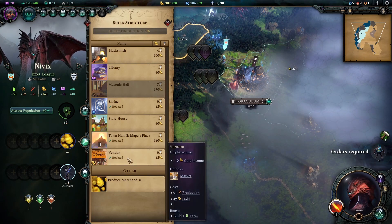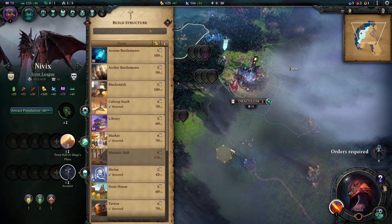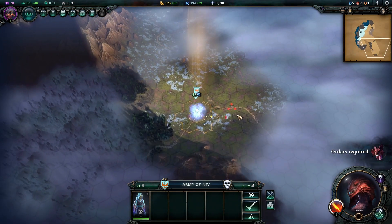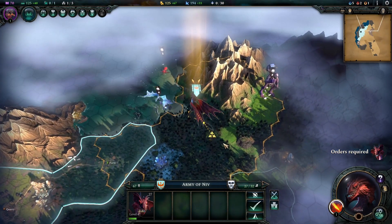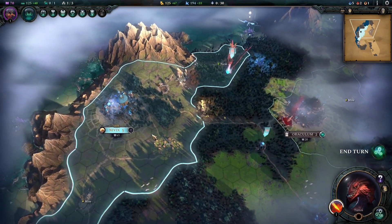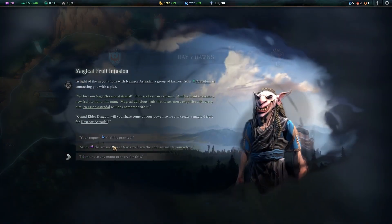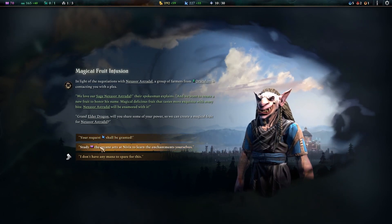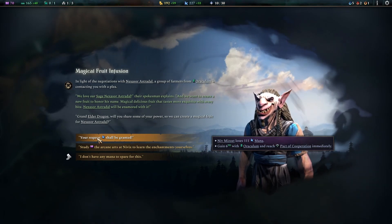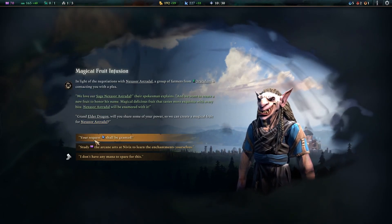We grab the gold vein so we don't upset our Orichalcum neighbors by taking their claimed land. With all this production, we get the vendor immediately and start our town hall upgrade. On turn seven, our Orichalcum allies give us a quest — just simply giving them mana. Can't say no to that. We give them some mana to make them like us a little more.